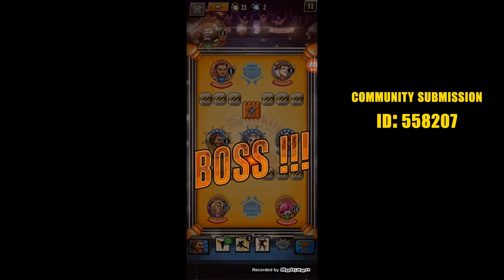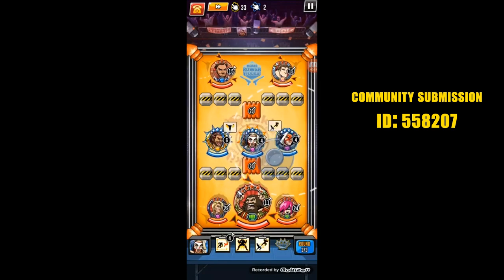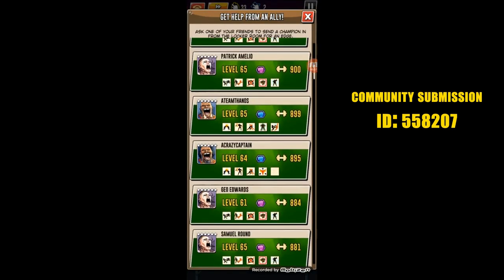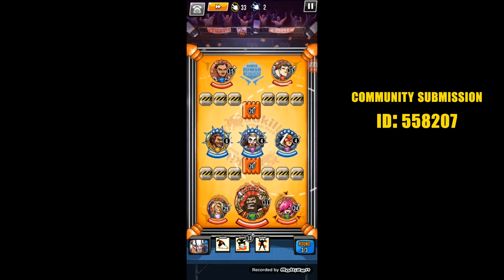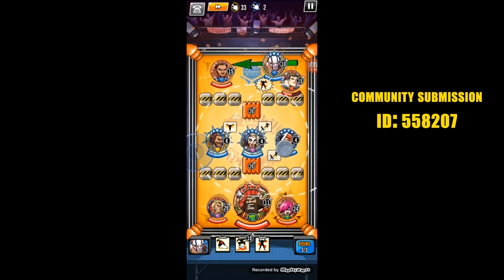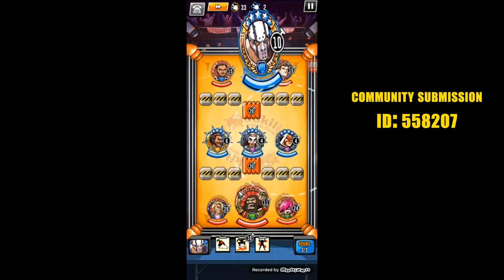Now this is the part that freaked me the heck out — I would have never thought to do this. He's gonna call in for help, call in a body check, and she's gonna pierce. But look what happens after body check's turn — completely blew my mind. I don't know if that's a glitch or why the game would think this is appropriate. Look at that, all three of them jumped!